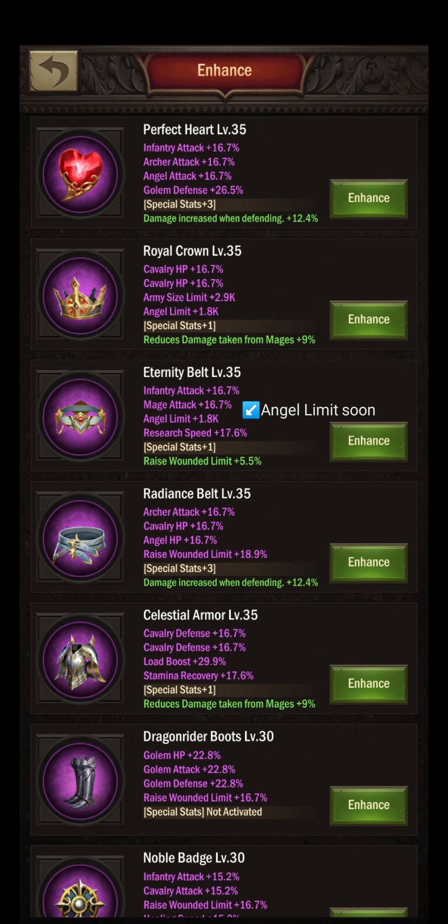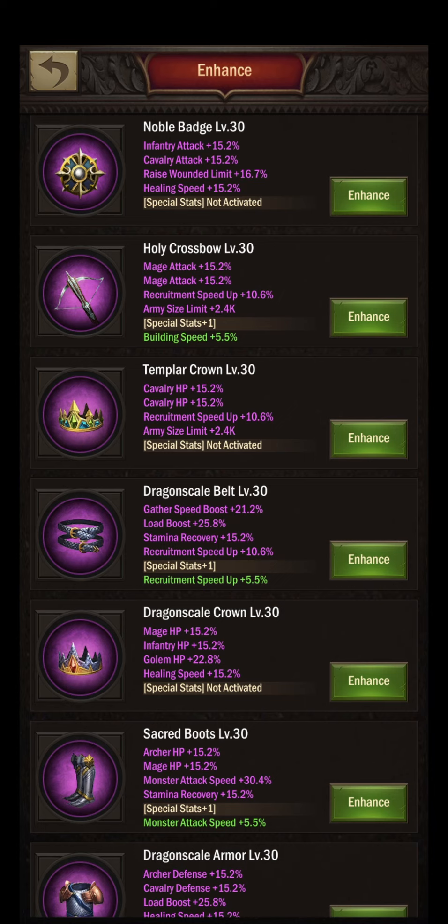I would focus all resources on one good set of gear parts simply to have them as efficient and strong as possible. As a C36 he might still be thinking about what he wants to play in the future. Followed by the eternity belt used as his angel limit increaser — it has angel limit as a base stat and there will be an angel limit enhancement soon. Followed by another purple radiance belt with damage increased when defending, the celestial armor with reduces damage taken from mages for cavalry, dragon rider boots, another noble badge — possibly for increased wounded limit when defending.